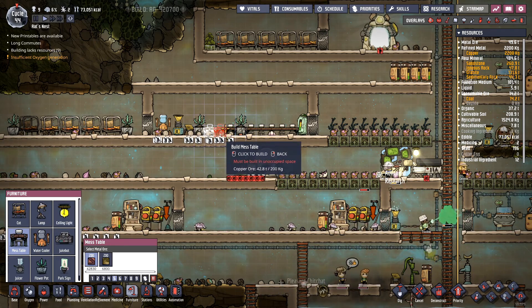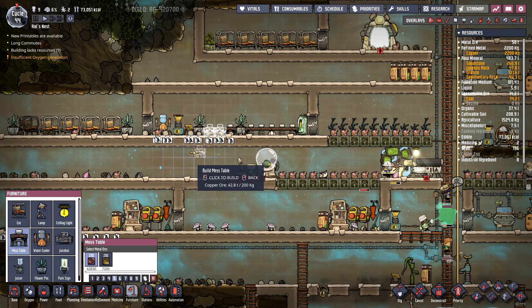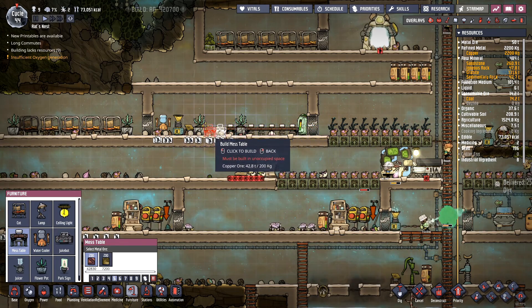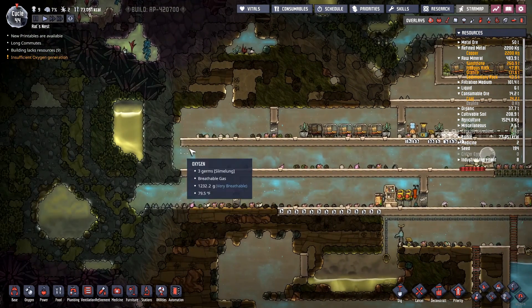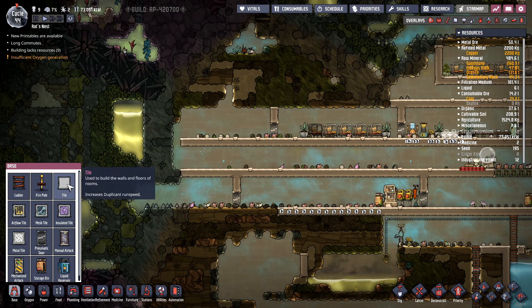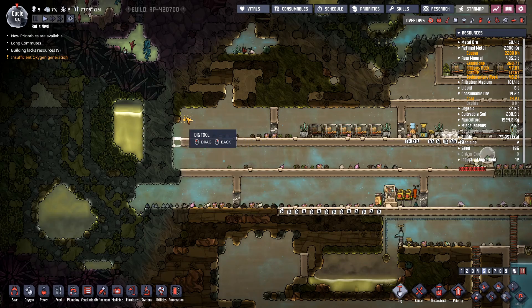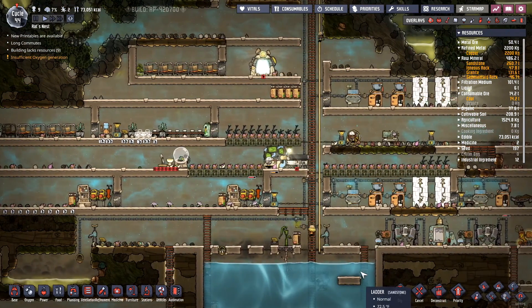I've got nine duplicants — one, two, three, four, five, six, seven, eight — I need one more. There's no room in here. Well, I could make another one here — another mess room, just like so.